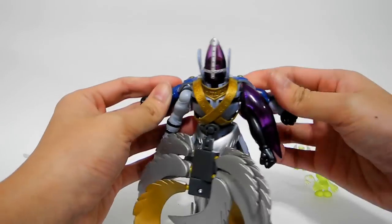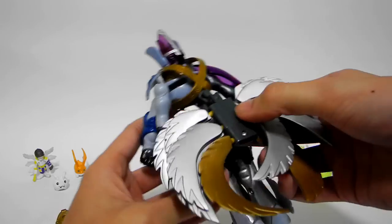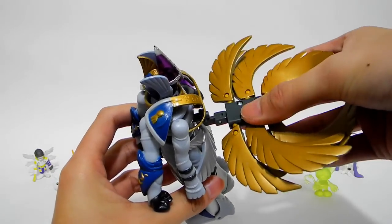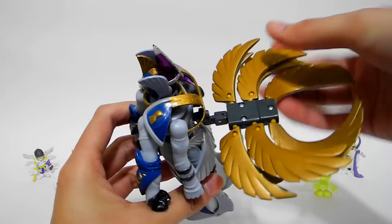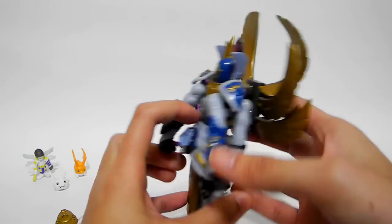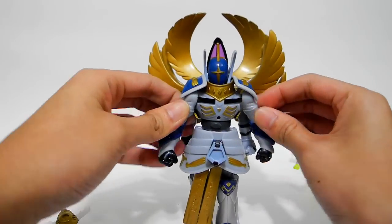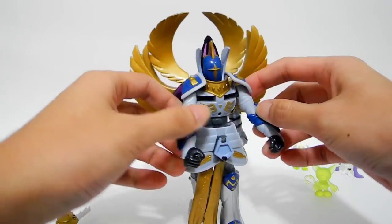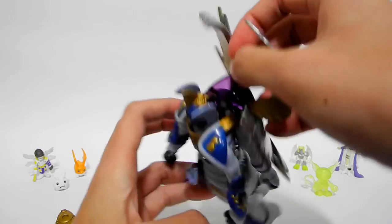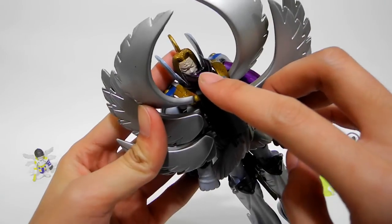There are two arms, and you need to rotate the middle part so that all six wings are facing the same side. And lift up like this. Then turn the arm into the correct position, and tilt it down so that you can see the face of the Mega Angel Mode.